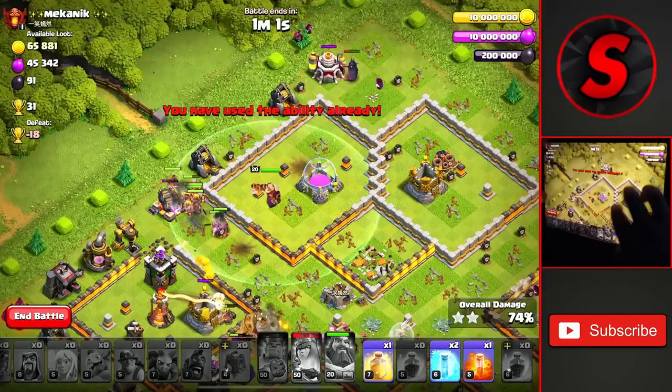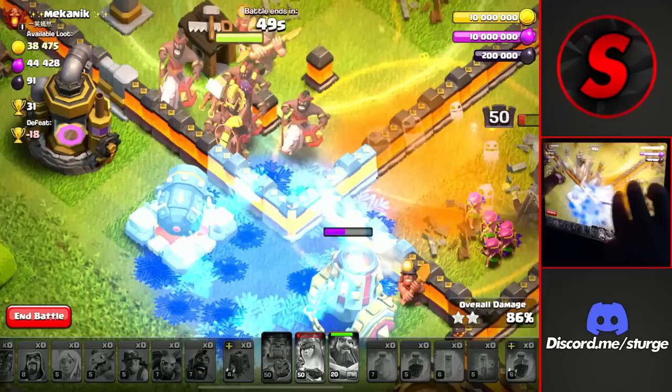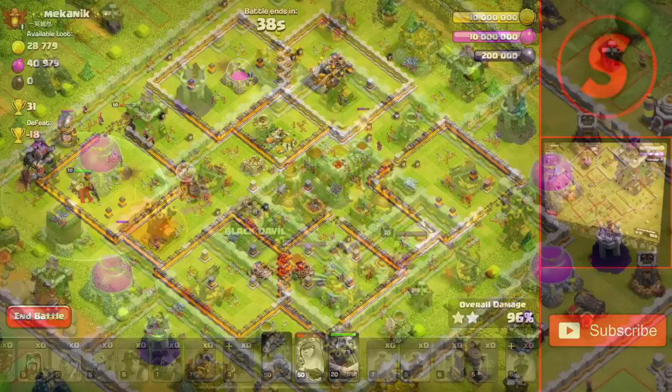We drop the rest of our troops towards the top of the base and use the final Heal and Freeze towards the left side to get the three-star for the first attack of the day — plus 31 trophies. The Super Hog Riders are both still alive and basically at full health, so it's a pretty decent attack. We'll head on to the next one with the Queen Charge Hybrid.